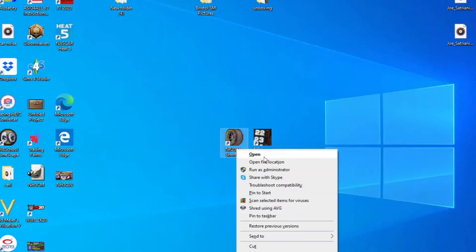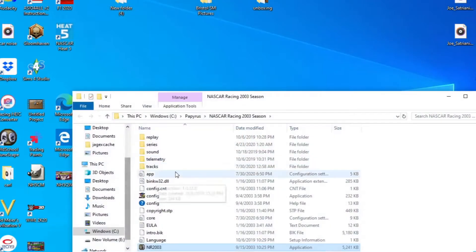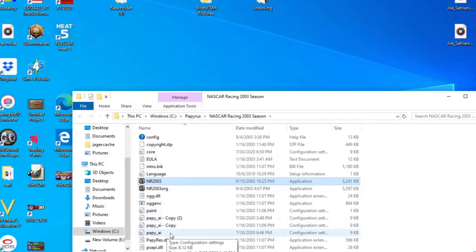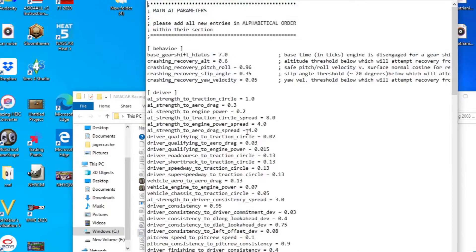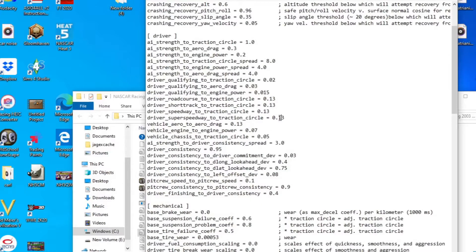Exit out. Right-click NR2003 and go to File Location. Go into the papai.ini. Make sure you right-click, copy, and paste it, and have a second copy — just in case you make any mistakes. Now go down to here. This will be a 0 — change it to a 1. This will allow the drivers to spread out a little bit more on tracks, just like real life. Same thing for here, here, and here — change all those to 1s.